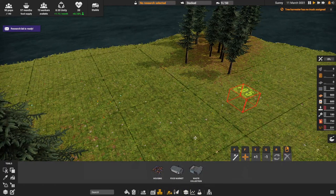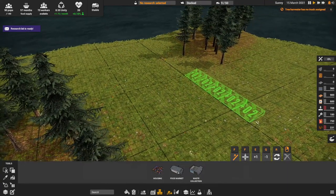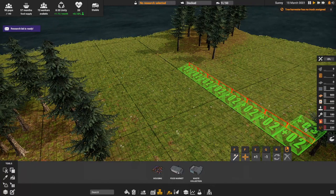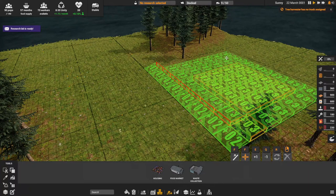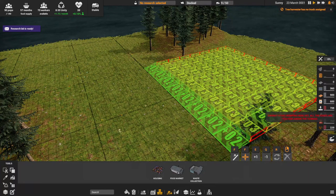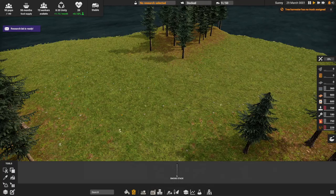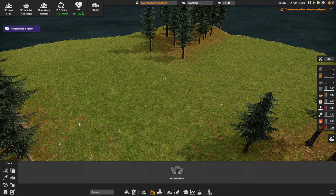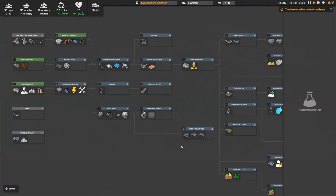You cannot start dumping here yet if the terrain is too high. I'll right-click to get rid of it. What I want to do is start with a slope — let's go two full grids. Then if I move over here and hit F again, this will create a flat even area. Maybe I need to research the dumping building first — yes, that might be it.